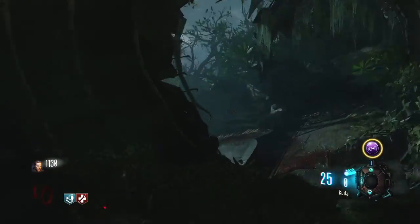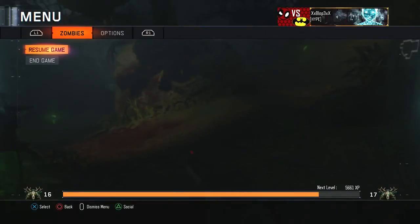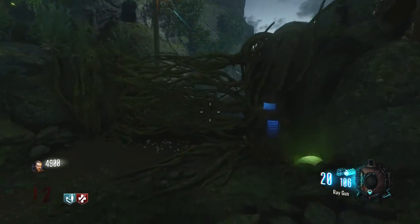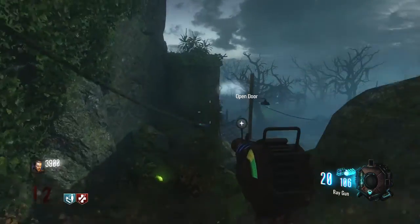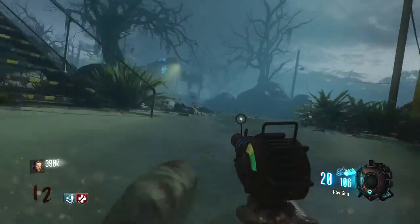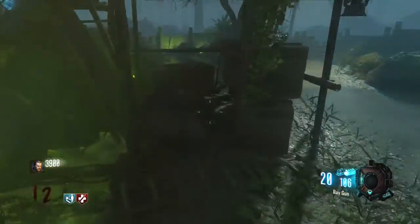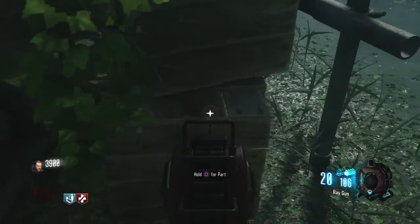That's the first part guys, and the second part is going to be located at Lab B. What you want to do is take the vines — when you go through the bunker, take the vines straight to the left as soon as you exit the bunker and you'll find the part right there at that little box.